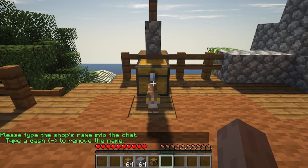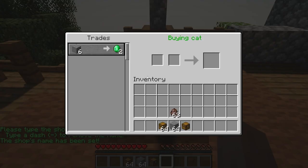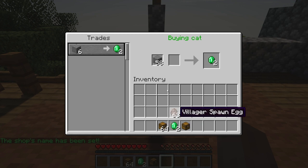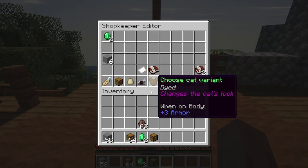You can also change the name of the shop — let's name it 'Buying Cat' for example. Let's try it out: I have 64 stones, so I'll put them in. As you can see, it takes away six stones and gives you two emeralds.